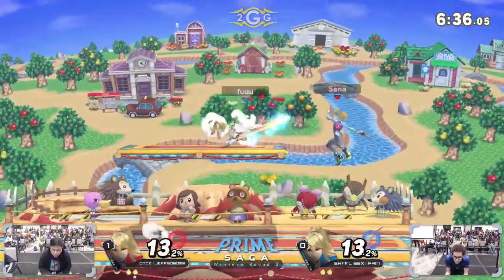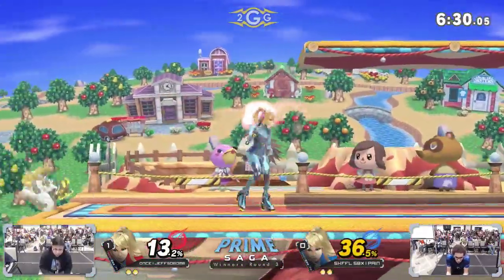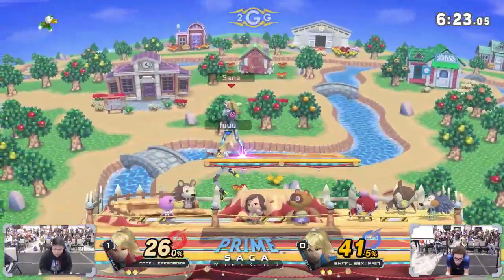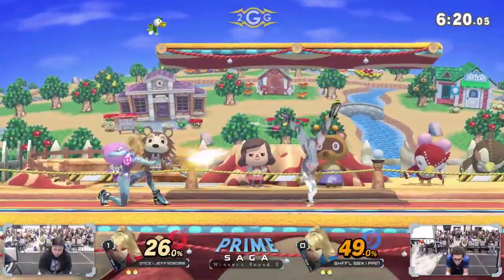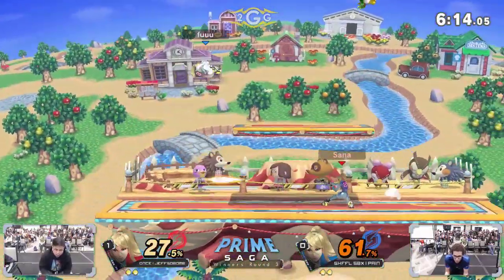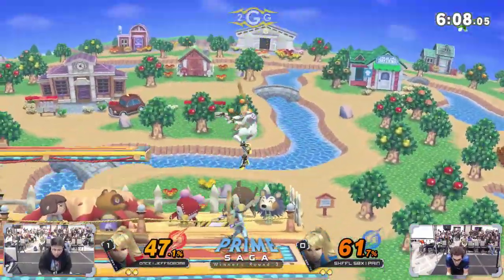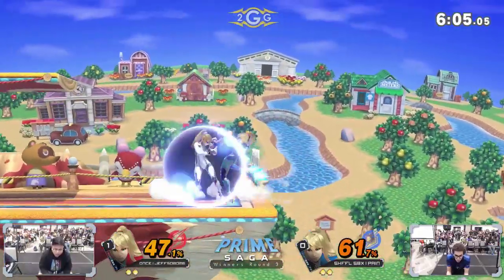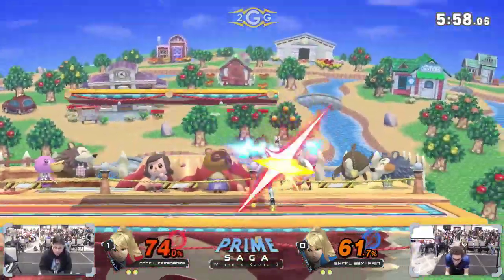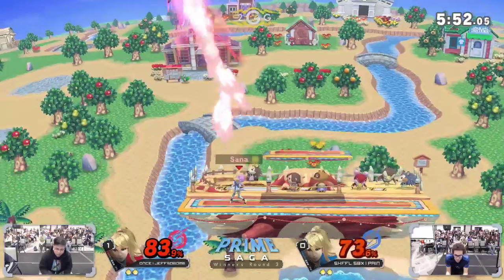Two similar situations going for the spike off stage — Pain didn't get his spike but Jeff did, and that's the difference. Not a bad Zero Suit Samus ditto — these players are so evenly matched. Tech chase, doesn't get the roll but he's staying safe on the stage. Nice second hit of the forward air — gets the grab as well. He just turned up the jets. Pain holding his own — gets the grab, tech chase situation. Nice use of forward throw to get right in his face and keep him guessing.